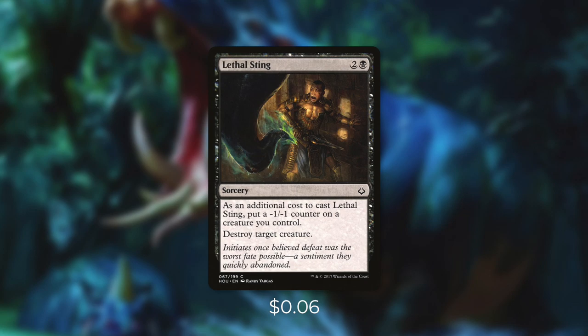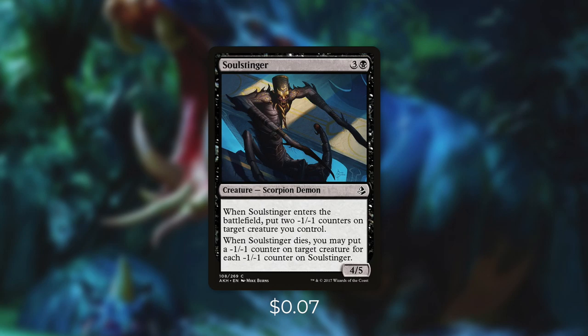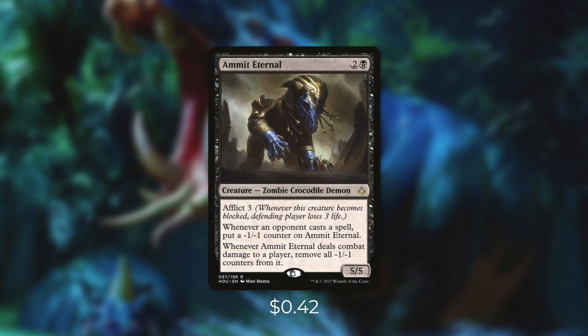First up, we've got Lethal Sting, which makes us put a minus one, minus one counter on one of our creatures, and then we can destroy target creature — so essentially we get a snake and destroy a creature. Then there's Exemplar of Strength, which when it enters the battlefield puts three minus one, minus one counters on target creature we control, and when it attacks we can remove a counter from it and gain one life. Next up there's Defiant Greatmaw, which when it enters puts two minus one, minus one counters on target creature we control, and whenever one of those counters goes on Defiant Greatmaw we can remove a counter from another target creature — a great way to save our commander who might be stacking up counters. And then there's Soul Stinger, which when it enters puts two minus one, minus one counters on target creature we control. Once it dies, we can put a minus one, minus one counter on target creature for each counter on Soul Stinger — so this creature can get us two snakes and be a removal spell.